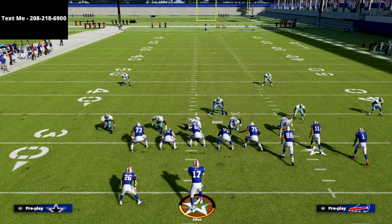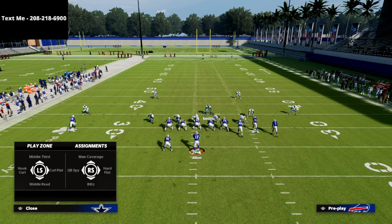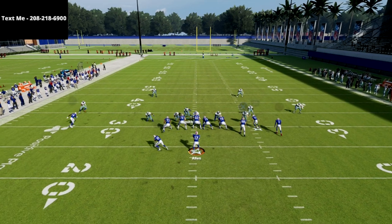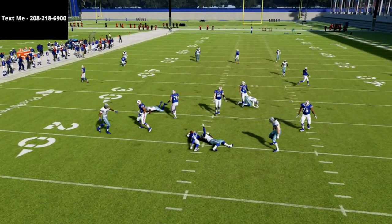If you're asking, 'Cody, how can I get this blitz to come in against a blocked running back?' — we break that down in the ebook and show you how to handle all of that. This is super simple, and it's one of my favorite pressures in the game. Thanks for watching.